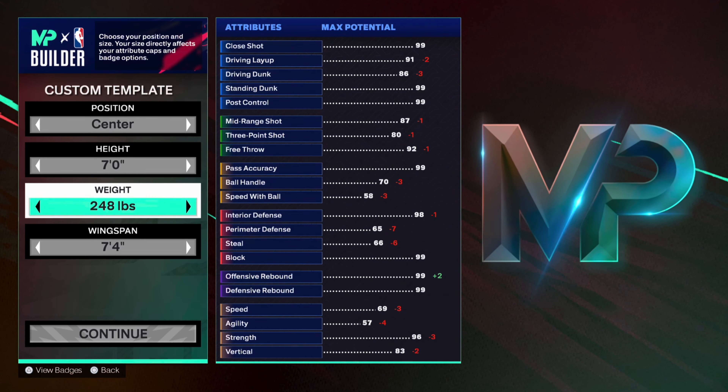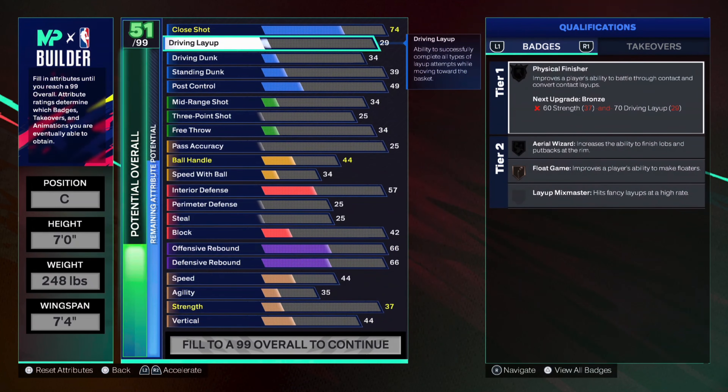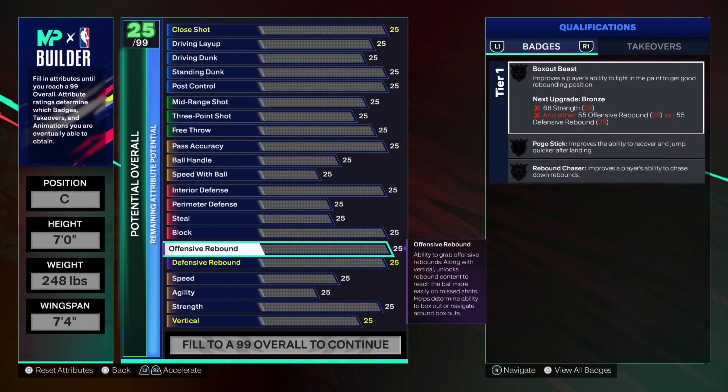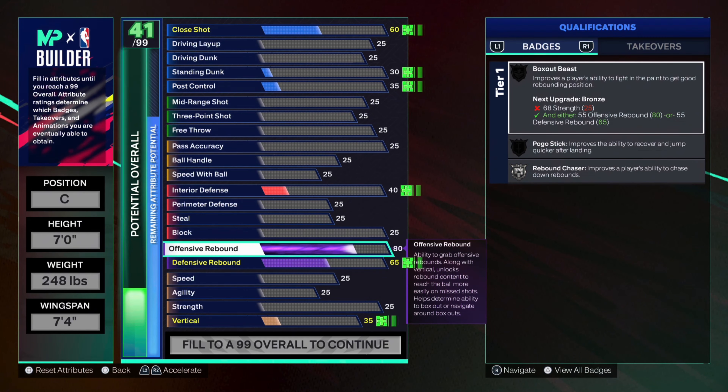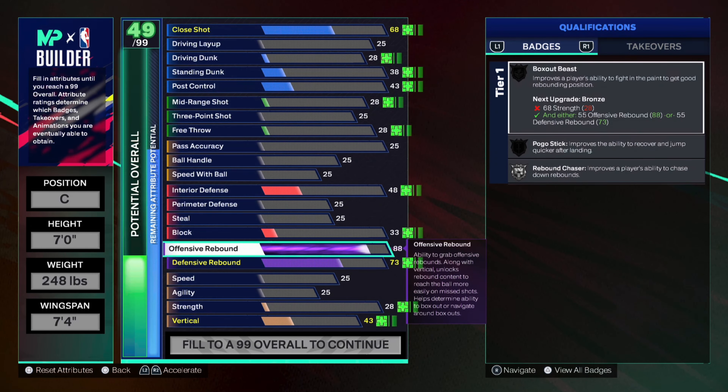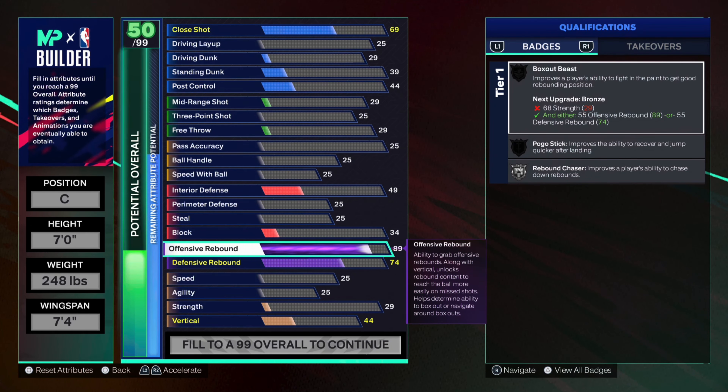I went with a seven-foot big, 7'4" wingspan. First thing I did, I wanted a 99 offensive rebound. I always go higher offensive than defensive because of positioning — you're going to be in a better position to get defensive rebounds. So I usually put my offensive rebounds higher. That's going to help you get better animations and it's going to be clutcher for offensive rebounds rather than defensive.